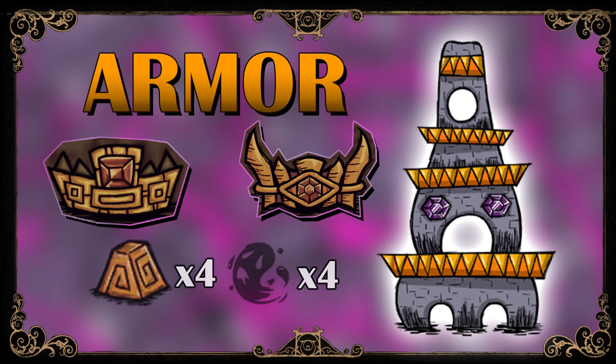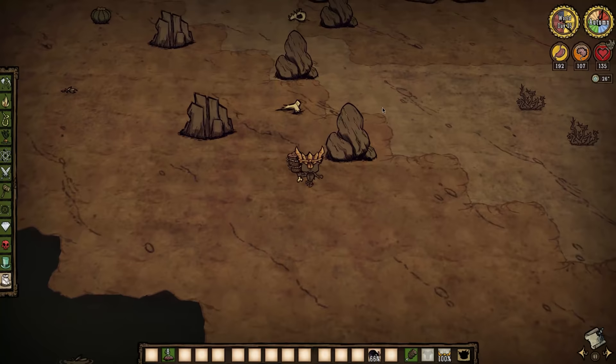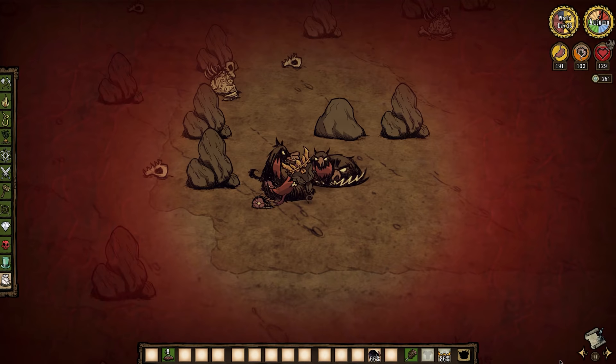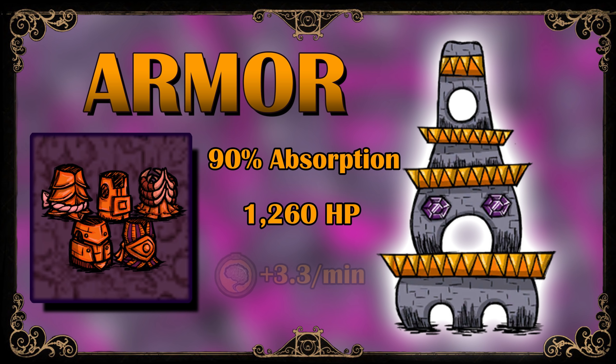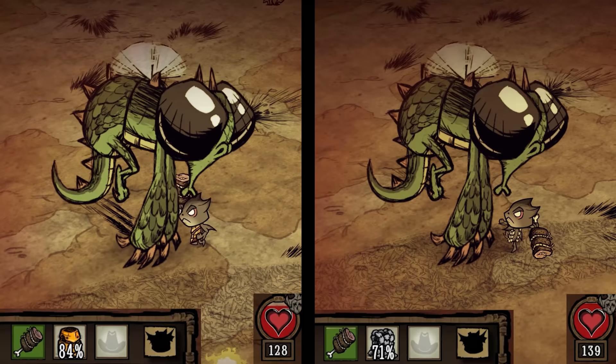First, there's the armor — hands down the best in the game until you get bone armor. The Thulecite Crown is such an important piece of equipment it cannot be overstated. It absorbs 90% of damage plus it has almost triple the durability of a football helmet, and every hit from an enemy has a good chance of activating a force field which will completely negate damage for 4 seconds. The Thulecite Suit is a bit more expensive, but that astronomical damage reduction and durability is worth the price tag. A marble suit does reduce more damage but has about half the durability, so cumulatively you're going to block a lot more HP with the Thulecite because it will last longer.